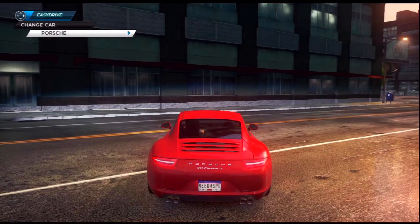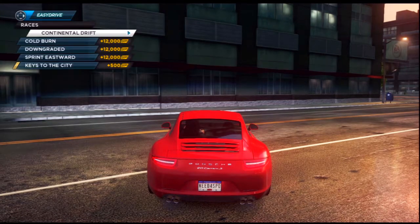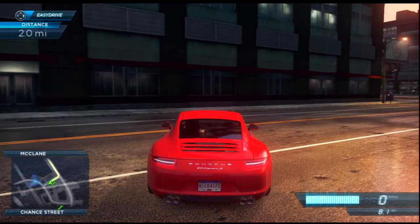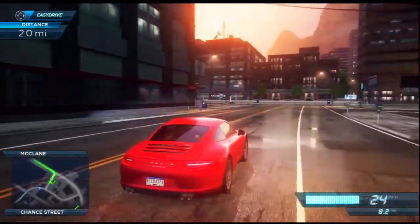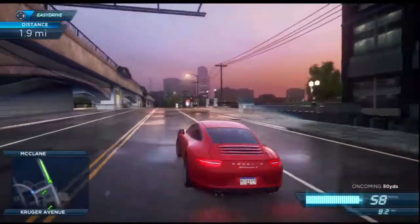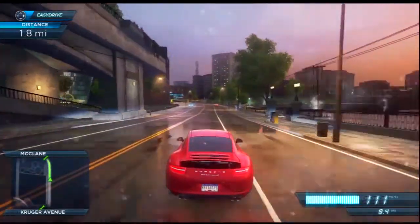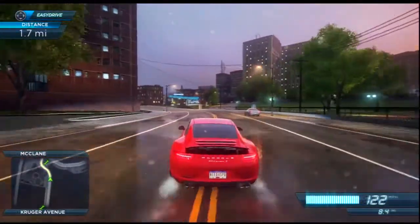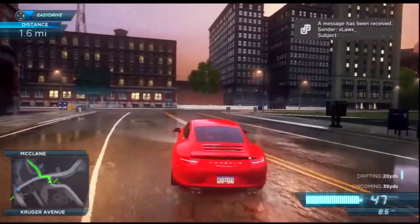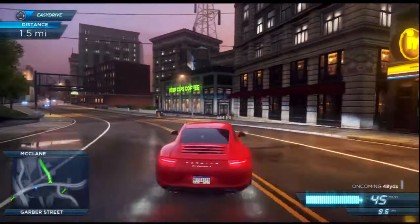Another thing — whenever you want to change your car, you pull up EasyDrive and go to Change Car, then you see the list of cars you have. You just keep clicking the right d-pad until you find the car and jump to it. I mentioned in my last video that you're going to see an icon on the mini-map at the bottom left of the screen showing where cars will be. Not all cars pop up though — previously there was an Aston Martin in the corner available for me to switch to, but I didn't see it because I thought only certain cars popped up on the radar.